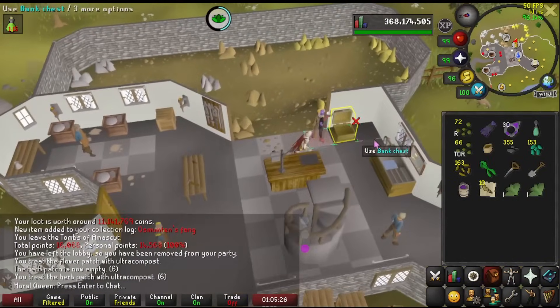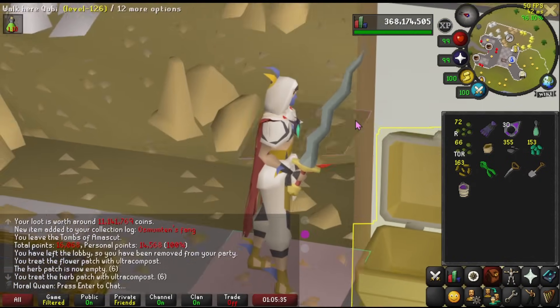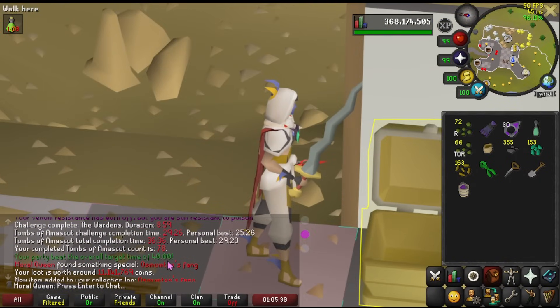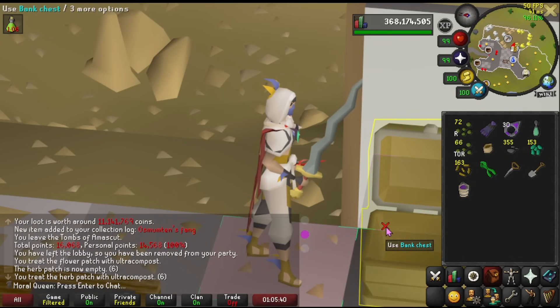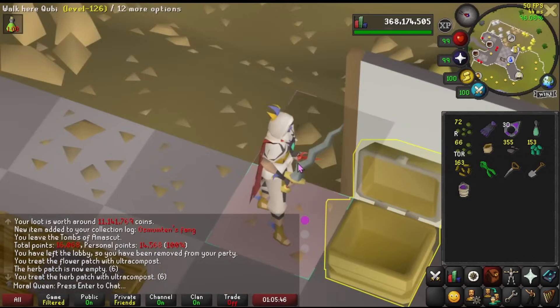What's going on gamers, welcome back to Mortal Queen trying to beat the game eventually. Last episode I did a bunch of skilling and a bunch of ToA to get Noz Mumtum's Fang — I went much too dry on that annoyingly — but we got a ton of seeds and a little bit of money as a reward. So back to skilling.